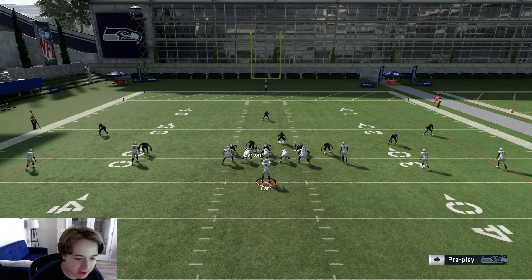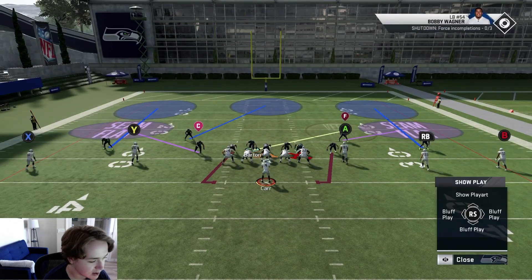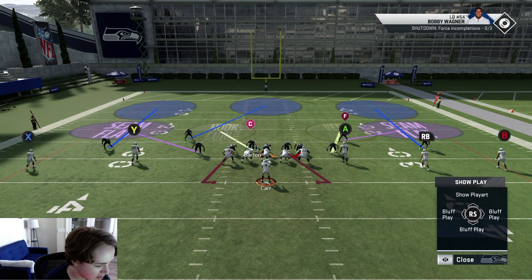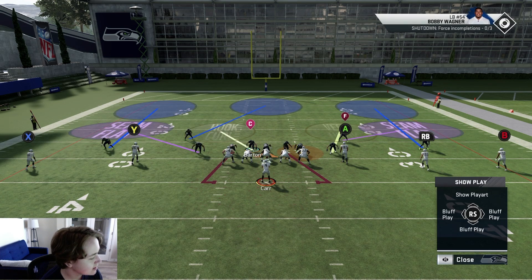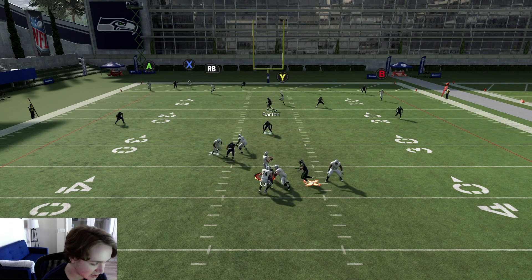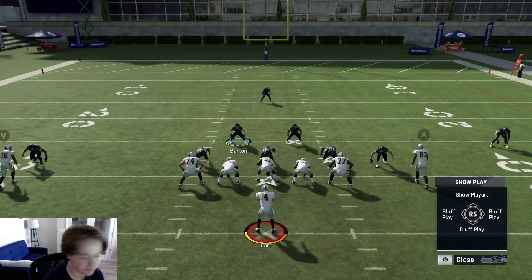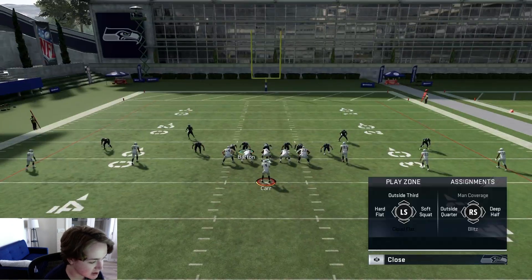Now I want to talk about some coverage adjustments you can do to really disguise this play. If he's blocked your blitz every time and you want to drop into coverage, something you can simply do is run it with a vert hook and a hook curl. Just put that outside linebacker in there and run it as a four-man blitz. You could also put a spy in there, or run it with the contains and shade up so your corners don't get burnt. You're not going to get any pressure unless you have a pass rush ability or pass rush elite on your defensive linemen.